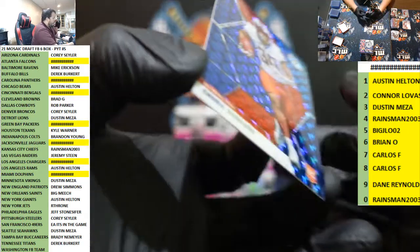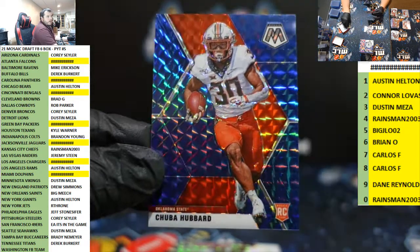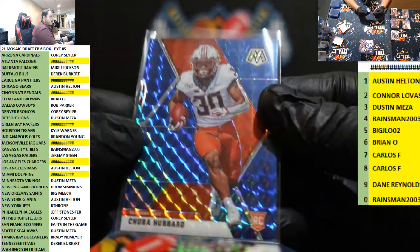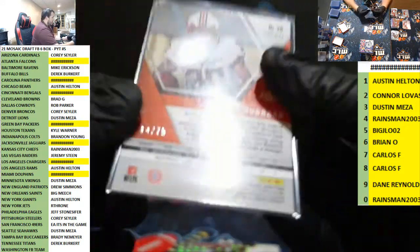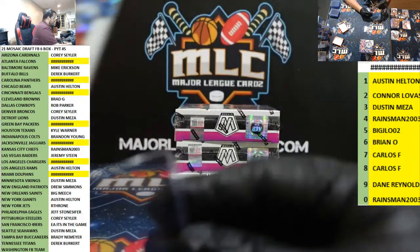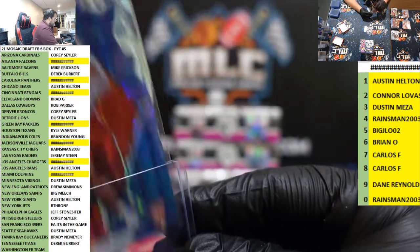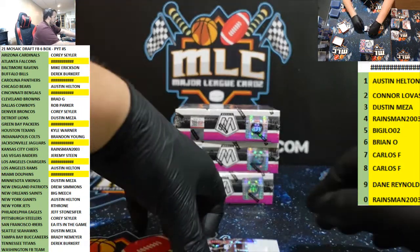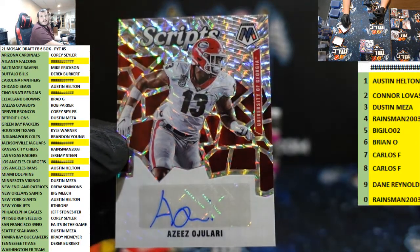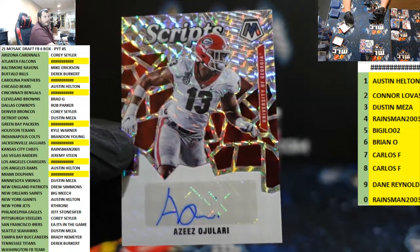For the Panthers, Chuba Hubbard blue — Carolina is also filler. 14 out of 75, four spot is Rains Man. And Scripts auto of Aziz Azulari for the New York Giants — Austin!